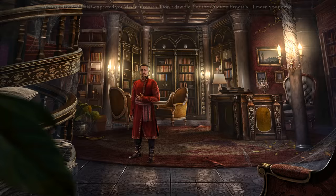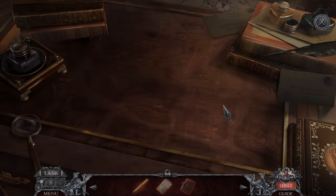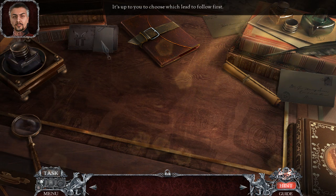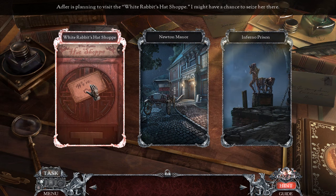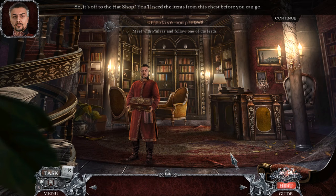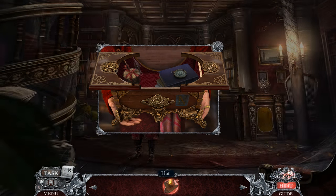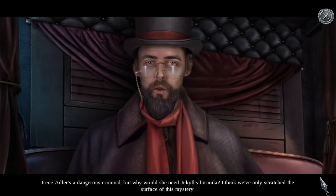Back home. I expected you'd never return — don't dawdle, put the clues on the desk. It's up to you to choose which lead to follow first. Let's go to the White Rabbit's Hat Shop. You'll need the items from this chest before you can go. We get to talk to the Mad Hatter — is this like a disguise or something? Irene Adler is a dangerous criminal, but why would she need Jekyll's formula? I think we've only scratched the surface of this mystery.